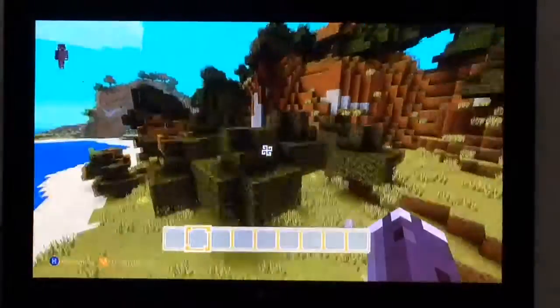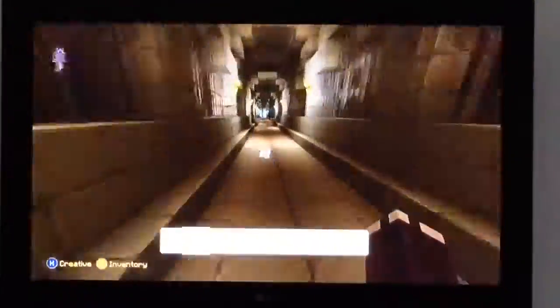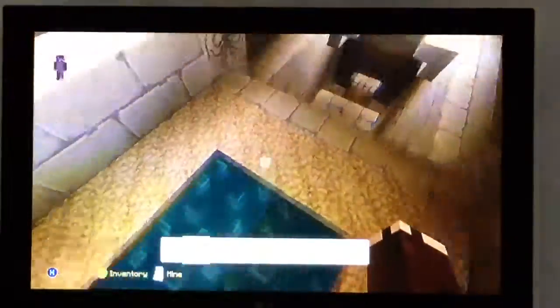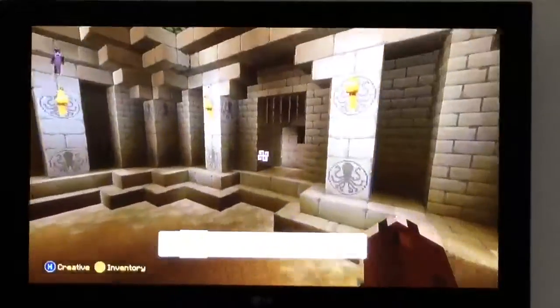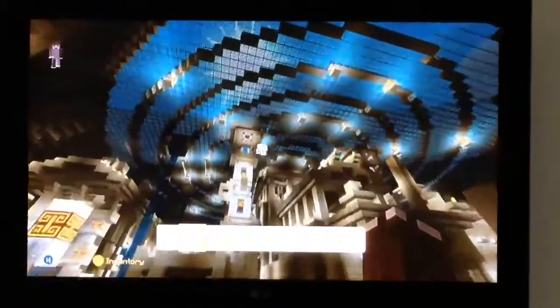So if you find this little ruin here, you just want to follow it down all the way down the steps and follow this path. As you can see, it goes underwater - and here is Atlantis City. It looks really really nice. You can see all the different waters and there's so much to look around here. I don't think even I have explored all of it myself, but these are just amazing builds.